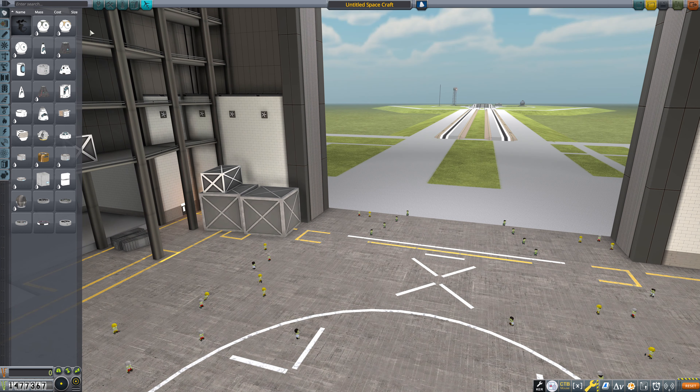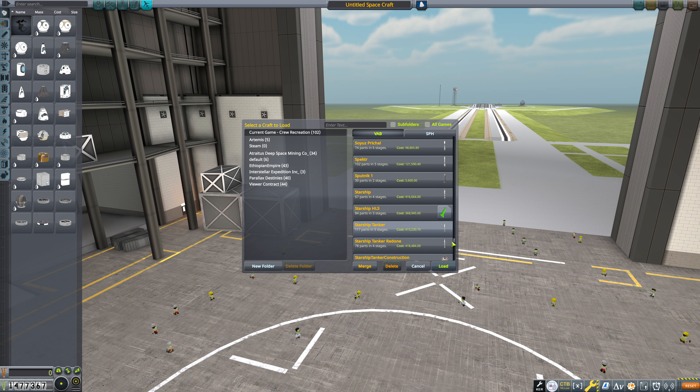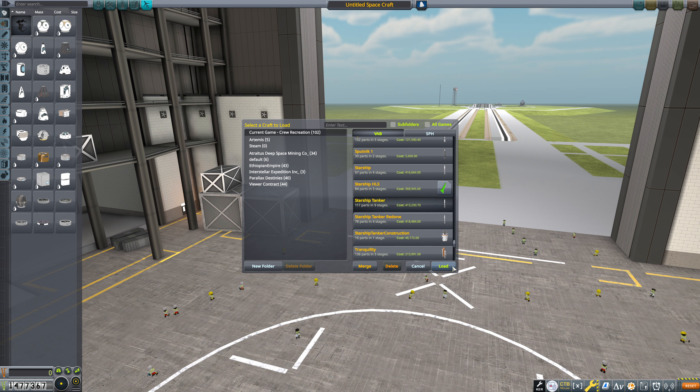That was definitely not awkward at all. So we're going to open up our starship tanker here, although this is not the real starship tanker. This is the construction component that we need to bring up. So we just need to bring this up a second time. We do not need to bring these docking ports — those are now unnecessary. We already have the docking ports that we need, and we do not need to bring these along, so I'm just going to ditch those.